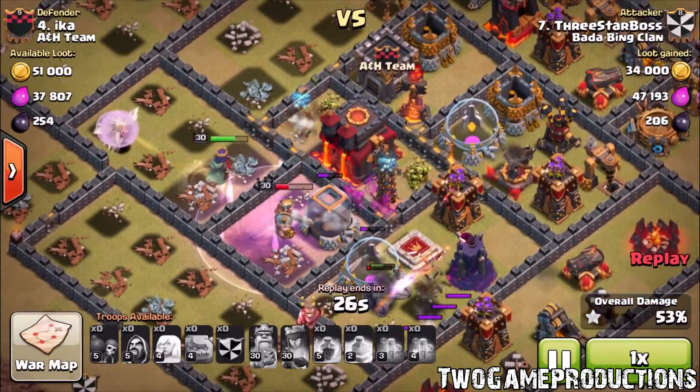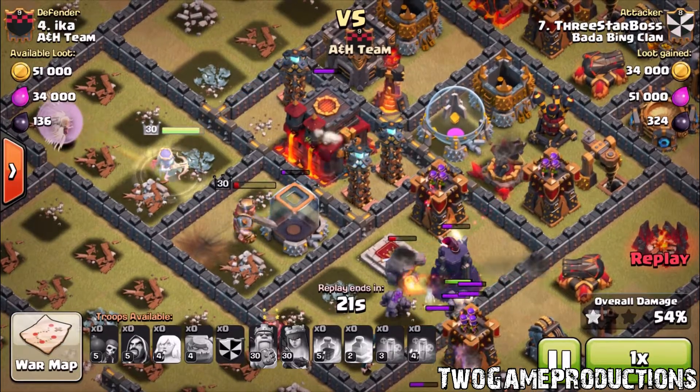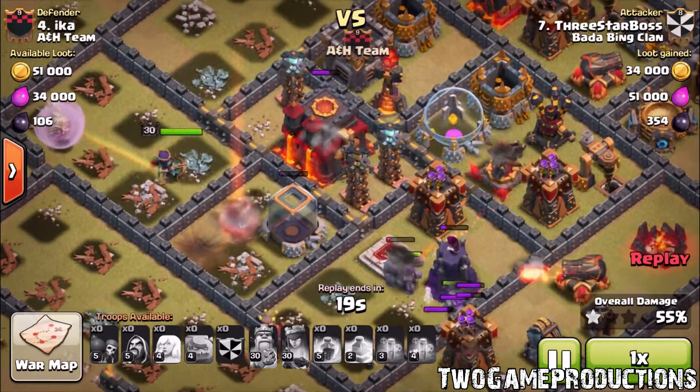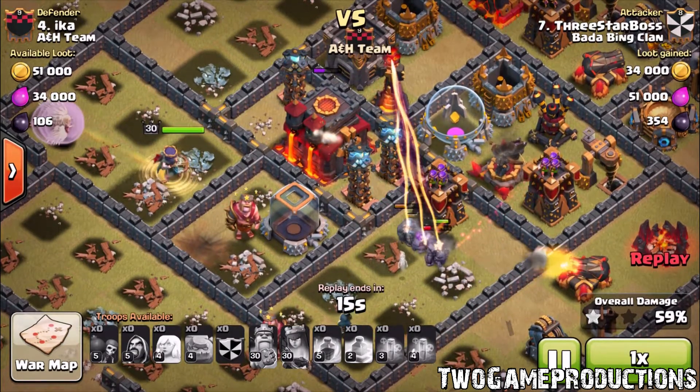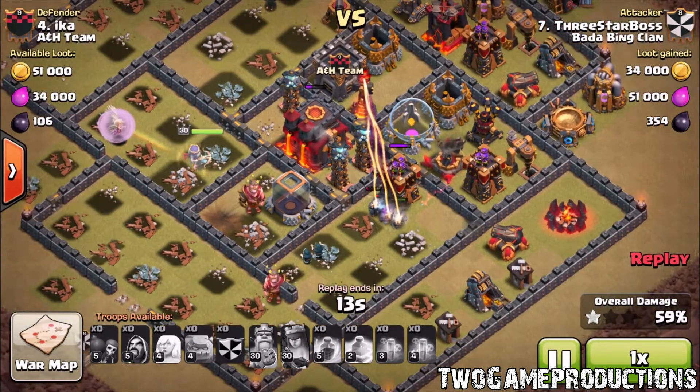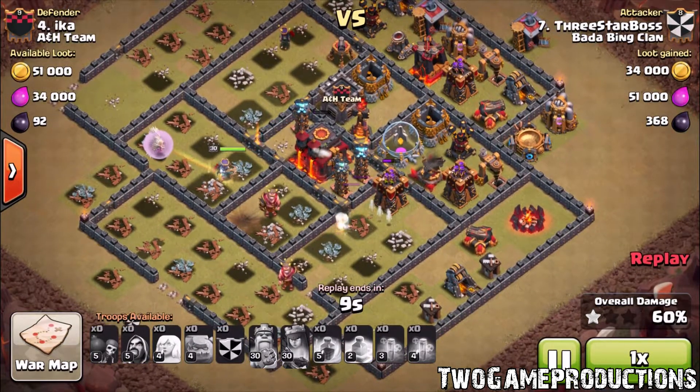We're on 54% right now. 54% — the Queen did that near enough by herself. Golem helped a little bit, Wizards did too, but god damn, did that Queen work! Look, the healers are still working on her. Only problem was time ran out — that was it. How far could this attack have gone? You guys tell me.